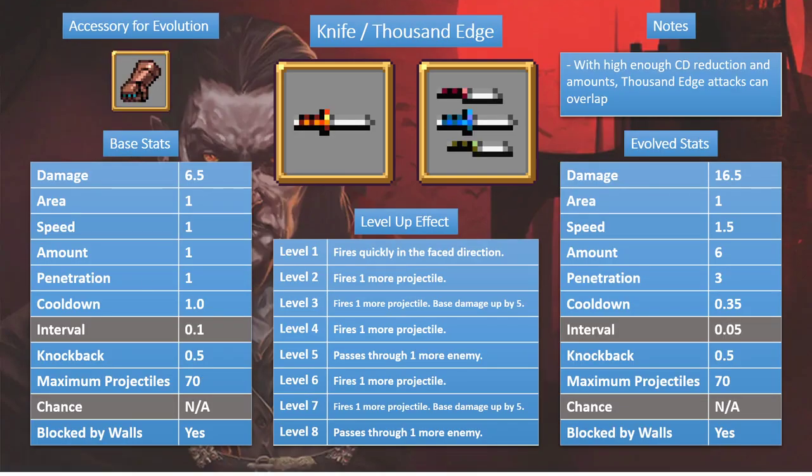Moving on: Knife and Thousand Edge. Knives get thrown out straight ahead of you. They get evolved by the Bracer. Base damage 6.5, area is the length of the small knife, speed is standard 1, starts with 1 knife, only penetrates 1 enemy before stopping, cooldown of 1 second, half knockback, with an interval between knives and maximum of 70 projectiles, and it does get blocked by walls.